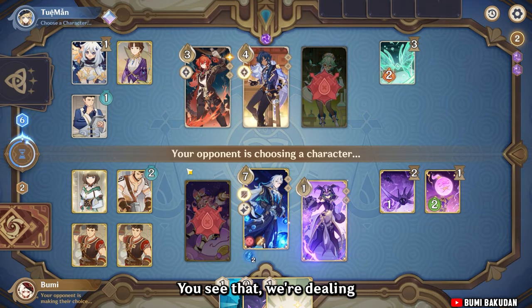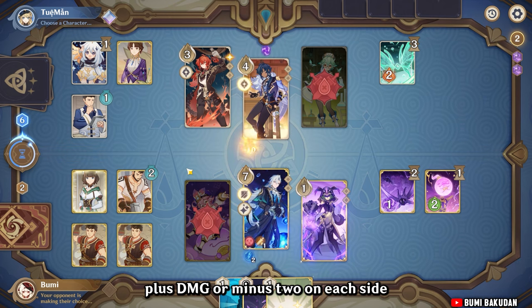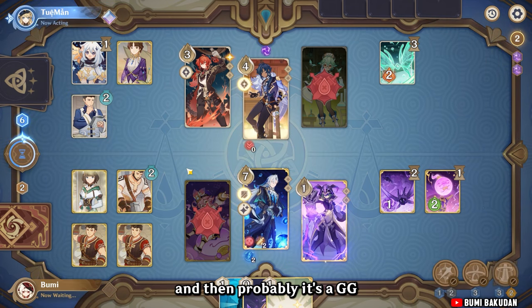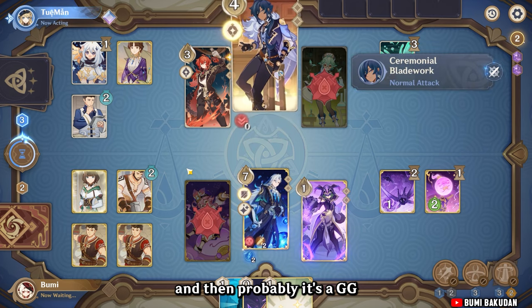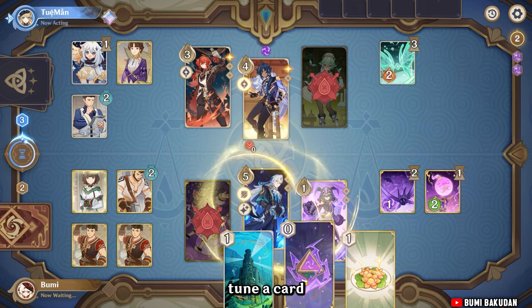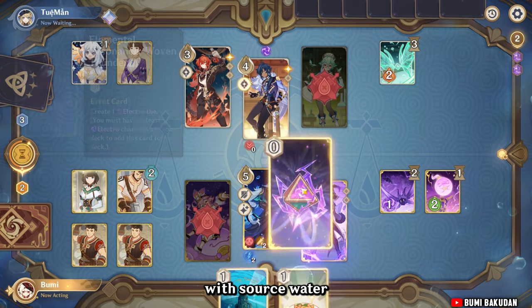We're dealing plus/minus two damage on each side character. It's probably GG since I'll just use this card, tune a card, and do a normal attack with source water.